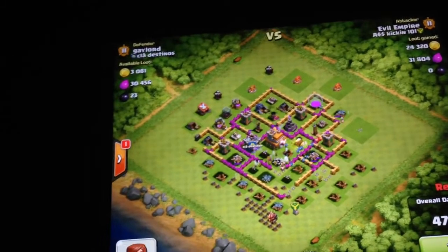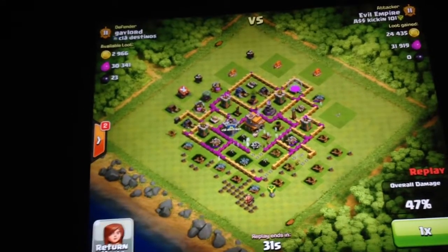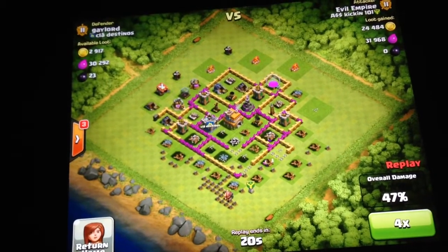I dropped my Clan Castle to help out right there. I did not have my King with me for this raid, so pretty much all troops are down right there.